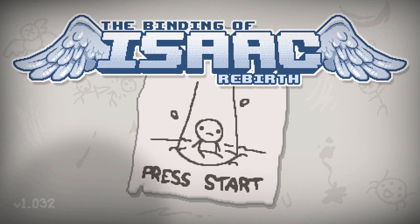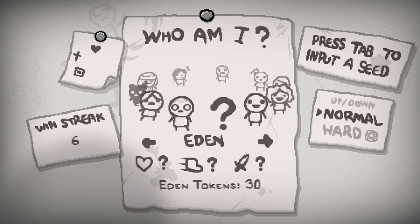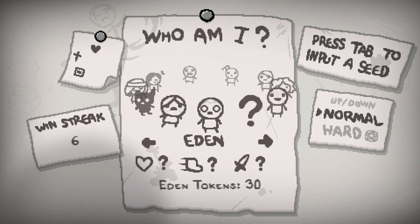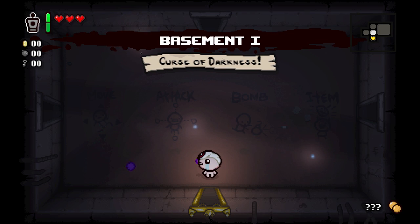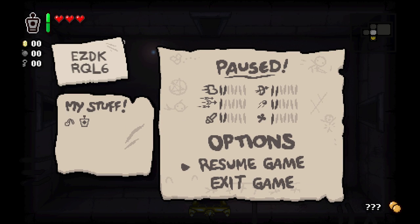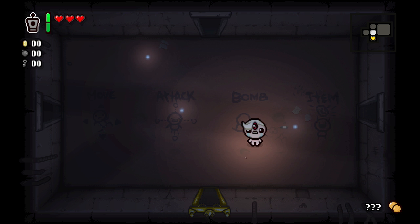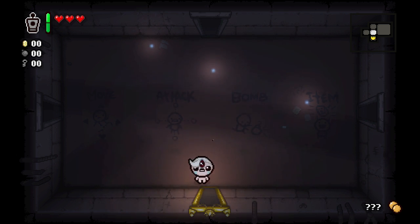Welcome back to another episode of The Binding of Isaac Rebirth. Today we're going to play Eden — Eden needs the boss rush and needs to go to the dark room. Eden starts with random stats and random items, you never really know what you're gonna get. We got homing shots to start with, hopefully we'll get something good. We got Spoon Bender, and I'm not sure if that's Doctor's Remote or the Airstrike one.